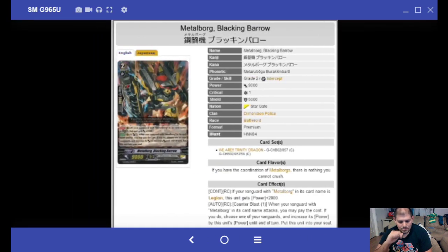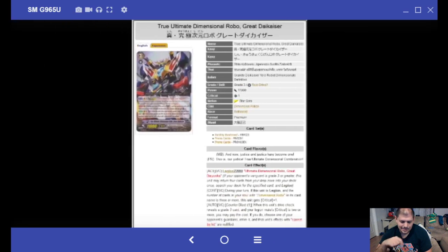Next is Metal Borg Black Blacking Barrow. If your Vanguard is a Metal Borg, this card becomes an 11k. Counter Blast 1 — when your Vanguard with Metal Borg in its card name attacks, you may pay the cost; choose one of your Vanguards and increase its power by this unit's power. This is useful — it's a G2 that lets Drurion and Sin Buster hit a magic number. You can use this with Laurel and actually hit 31k, guaranteeing yourself two draws with Sin Buster. CB1 to guarantee two draws — not bad.